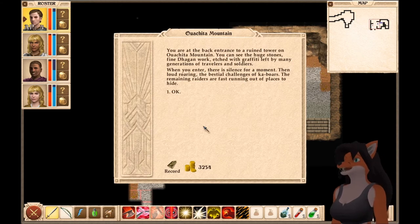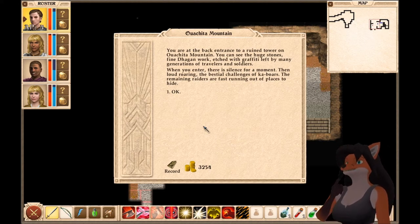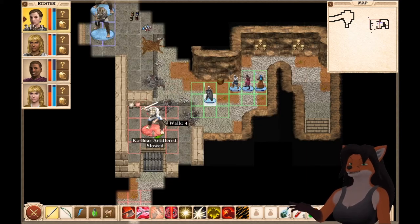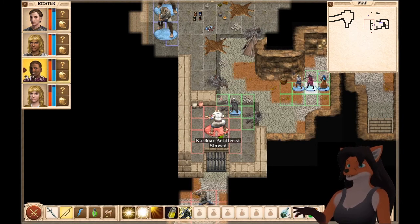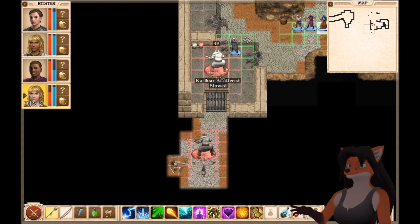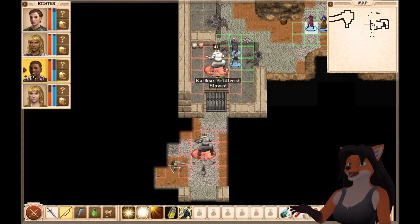You are at the back entrance to a ruined tower on Oachita Mountain. You can see the huge stones — fine stonework etched with graffiti left by many generations of travelers and soldiers. When you enter, there is silence for a moment. Then, loud roaring — the bestial challenges of Ka'bors. The remaining raiders are fast running out of places to hide. Ka'bors Elites — oh boy, those are a little worrying. We can probably shoot that one from behind. I like that idea.